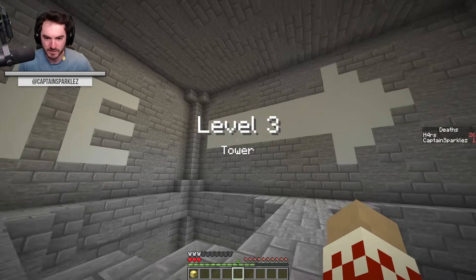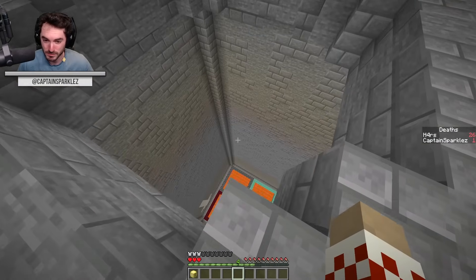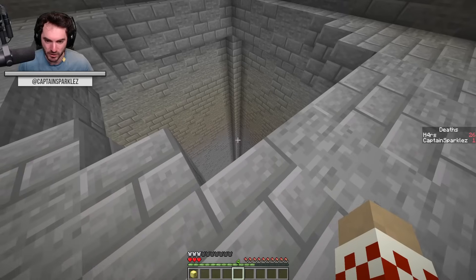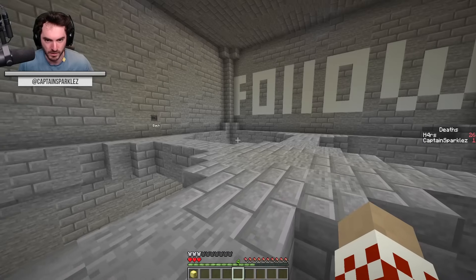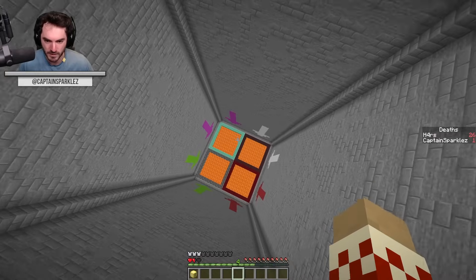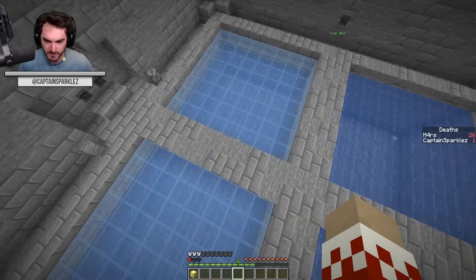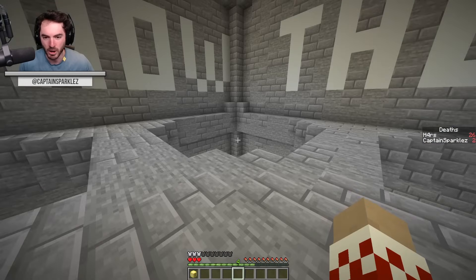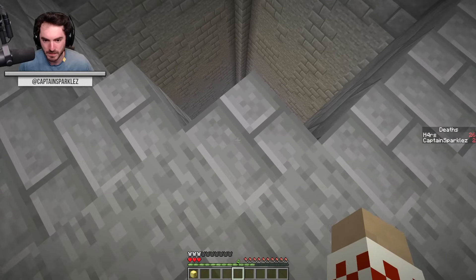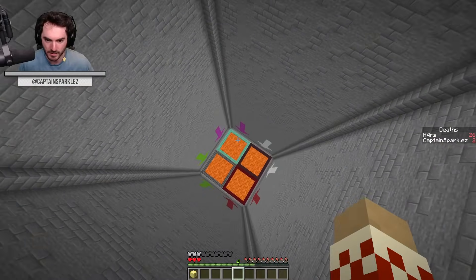Level three: Tower. Follow the arrow. The arrow points me through the ones that are going to let me through the lava, presumably. Stay close to the center, follow the white arrow. They're different shades. Oh come on, at the last second? At the last second you're going to do me like that — that is so rude.